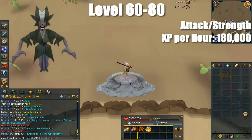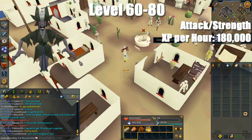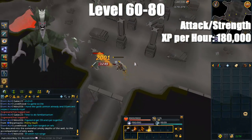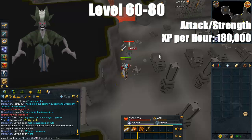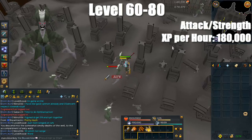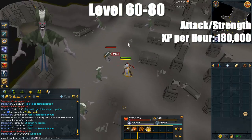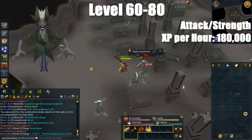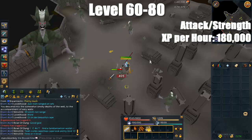Now that you're level 60 attack, it's time to upgrade to a Dragon 2H and get some decent armor. Rune Armor is fine at this point, but it'll be nice to upgrade to Barrows Armor around level 70 defense. My personal favorite training method between level 60 and 80 attack is going to be Mighty Banshees. However, this requires the Smoking Kills quest done in the town of Pollnivneach, and I'd recommend putting your house there since it's very close to the Smoky Well dungeon. You'll need to equip Masked Earmuffs or a Slayer Helm, since the Banshees will drain your stats without them, and you also need a Face Mask. Mighty Banshees go down very quickly even to low-accuracy weapons and are very, very fast XP.